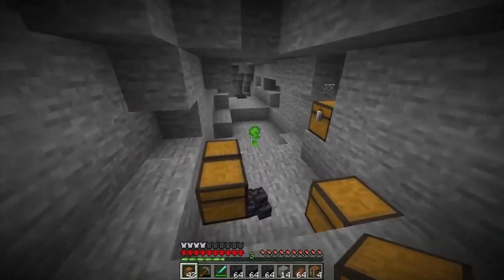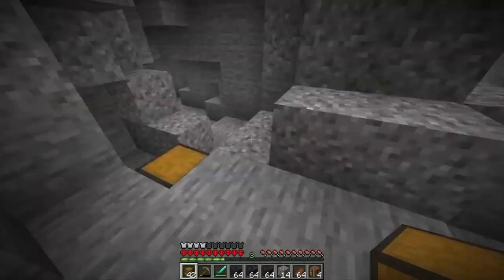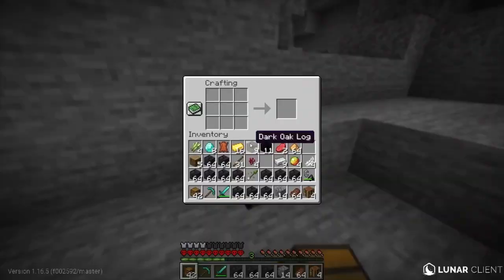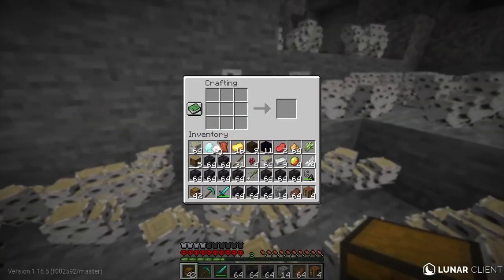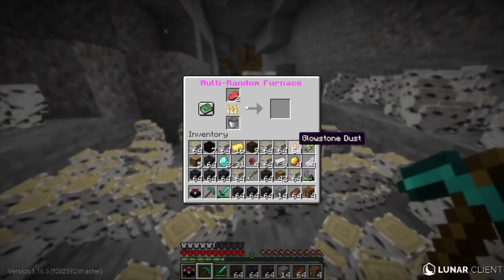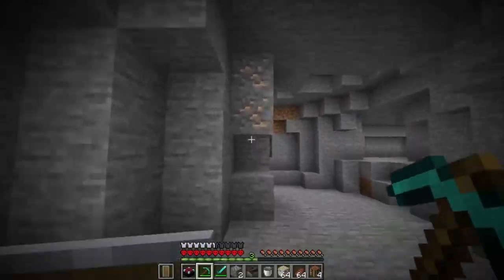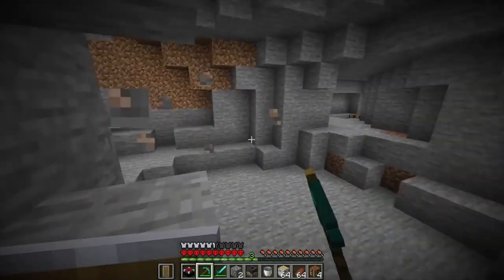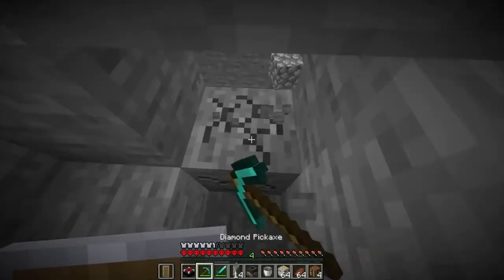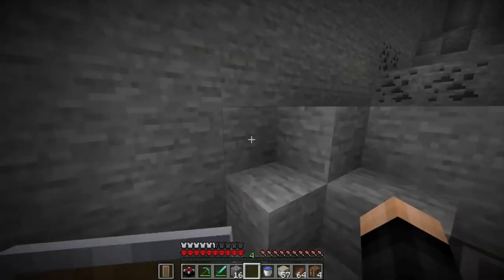I should probably armor up with these diamonds. Let's go ahead and put one raw beef in — I don't want to cause too much lag. Now that I have these diamonds, let me make a diamond pickaxe, and I could actually make an enchanting table. I guess we're gonna be cooking two raw beef next. I should definitely make a shield right now. I'm really curious what would happen if I put a whole stack of items in that furnace.